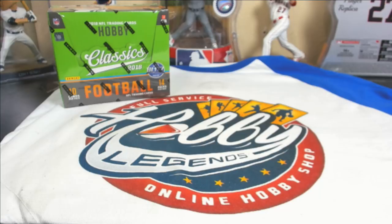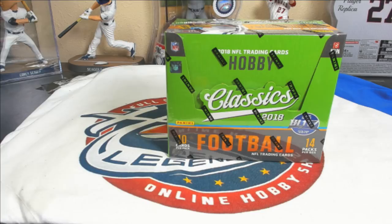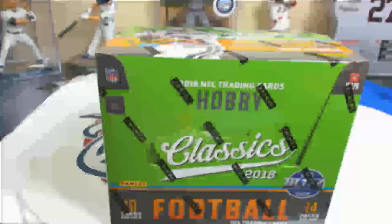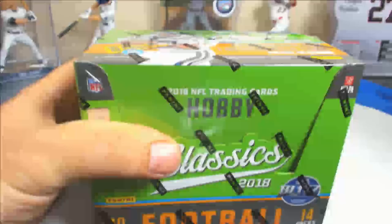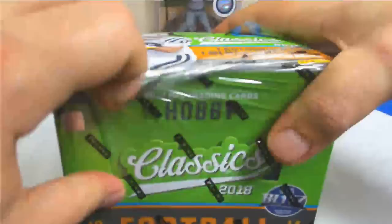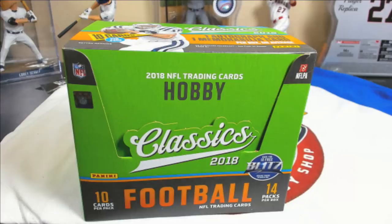Welcome to our 2018 Panini Classics 4-case, 80-box player break. This is a full recap plus the randoms for the multiplayer parallels, which will also determine the two points cards. We have a bonus box to make up for some missing hits — we're missing a buyback auto in one case, so we threw in an extra bonus box. All will be added to the break.